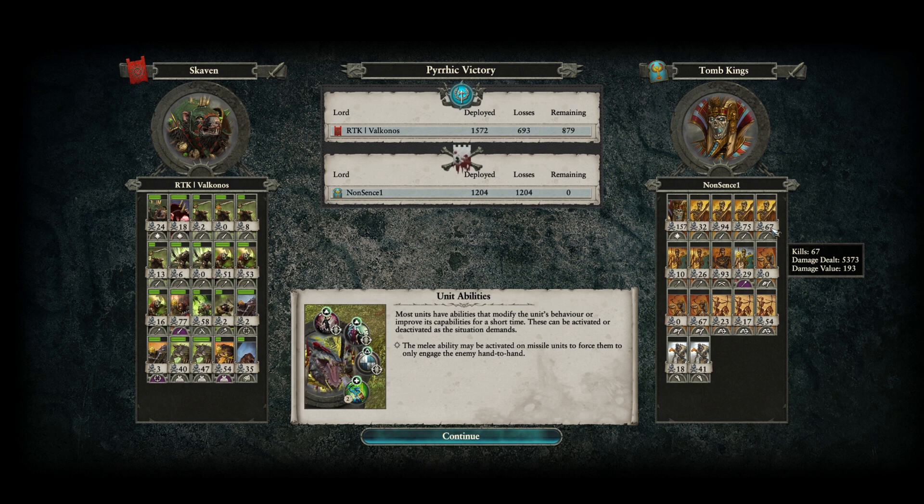Even against Skaven Slaves the Tomb Kings infantry didn't do much — Skaven Slaves are just so cheap, so kills don't translate to value. On the Skaven side, the Jezzails were the big damage dealers with 1400 on one unit and 1100 on Nanny Booboo Sharpshooters. Rat Ogres did quite well shutting down the Nehekharan Horsemen and were healthy at the end. The Brood Horror managed to shut down the Bone Giants, and the summons from the Plague Priest were helpful, though damage value doesn't show for casters.